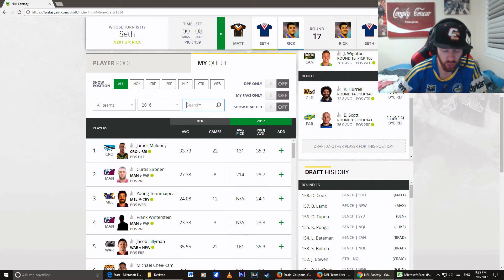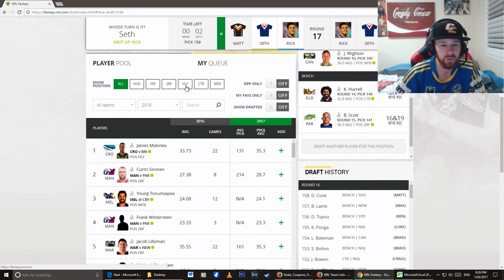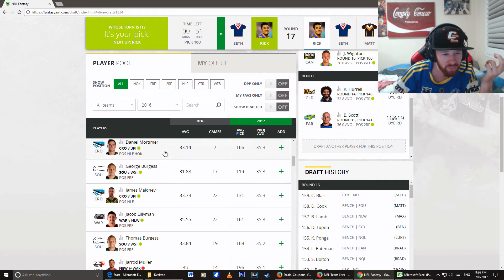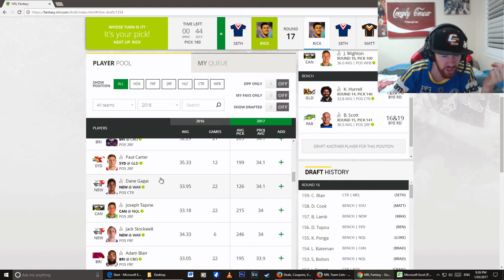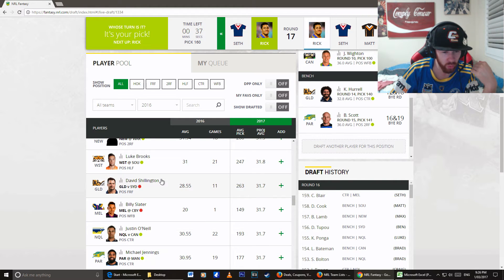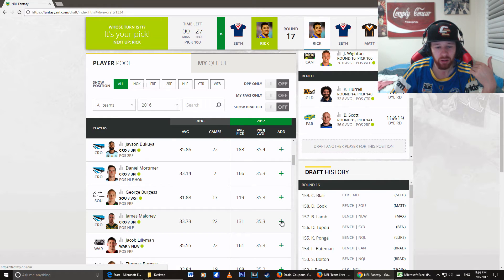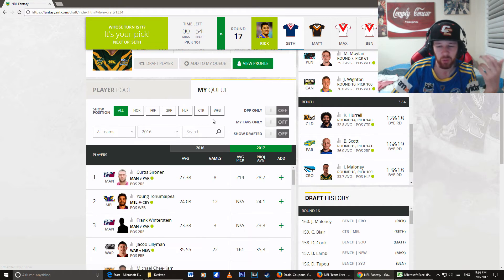The half I want to pick up is Maloney, or I'm considering Brock Lamb. Lamb just got picked up by Max — that's not a bad pickup. Who else is there? If we look at all the positions available — there's Maloney. Mortimer will not be playing, I don't know why he's even there. Luke Kelly — yeah, he's going to be playing like one or two rounds for Adam Reynolds, and all he does is offload to the grass, which is a shocker. Luke Brooks is still there but I wouldn't want him. I'm going to be picking up Maloney for my bench to fill in in case one of my halves gets injured, and Young Turnamapia for my fullback. I've got full coverage.